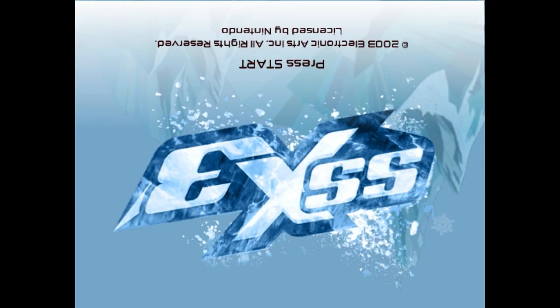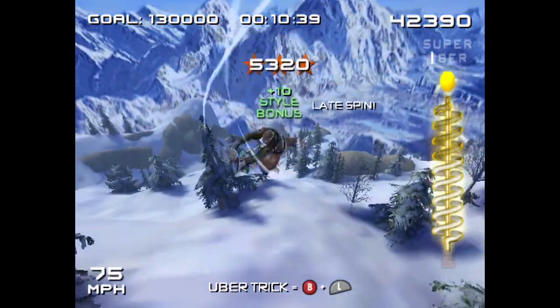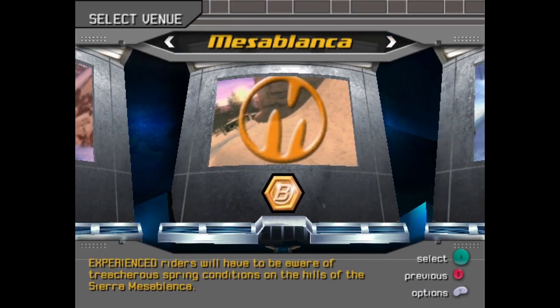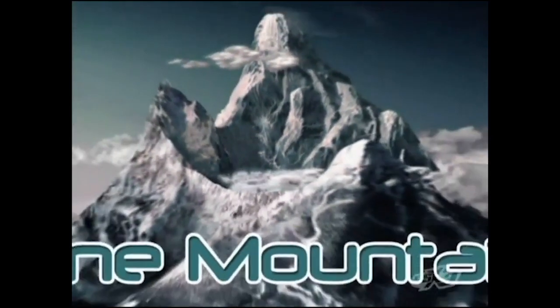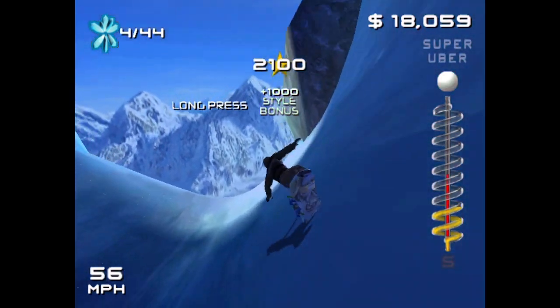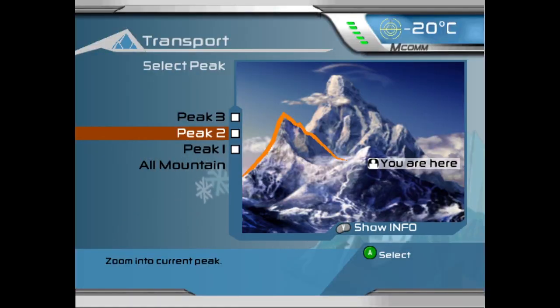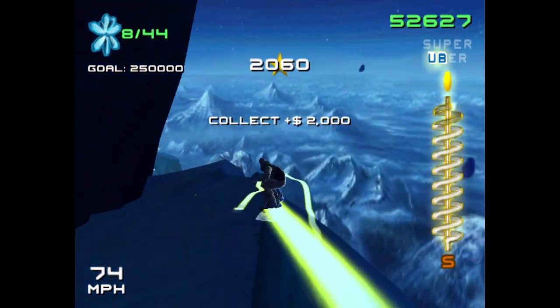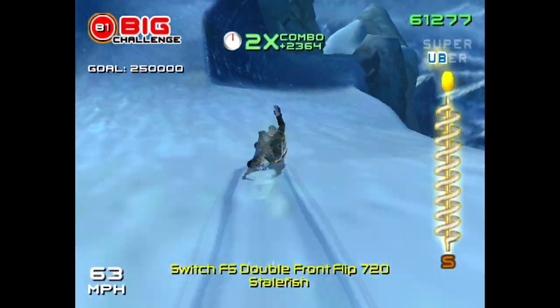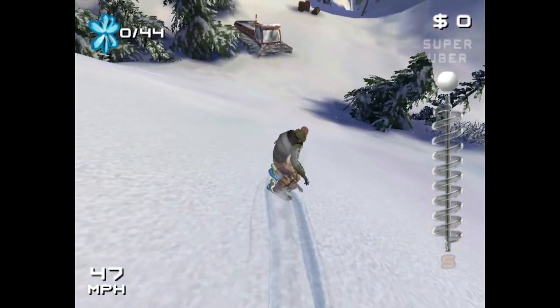SSX 3 — if you turn it upside down it looks like it says 'E-Ass.' Now this is what I expected out of a sequel because there's a big change. Instead of picking a selection of one-off courses, in this game you're on a giant mountain made of snow and rock. This mountain is the main area of the game and everything is connected — races, freestyle events, and the game is open world, or rather, open mountain. The mountain has three peaks that are all connected, each with their own races and freestyle events. You can start at the top of a peak and race all the way to the bottom with no loading at all. The mountain is openly explorable with things to collect and challenges to do, all covered by DJ Atomica on Radio Big.